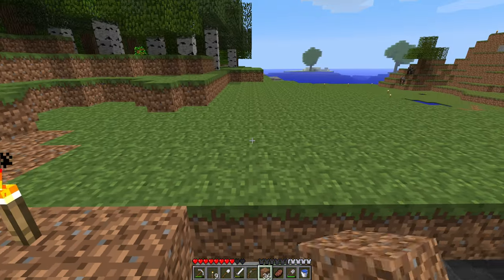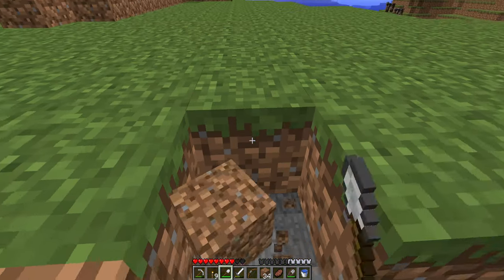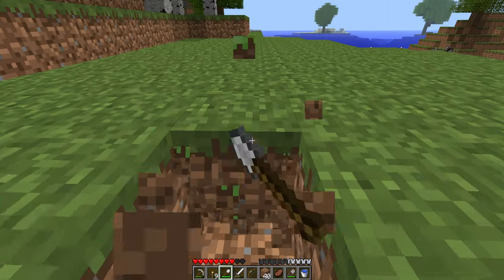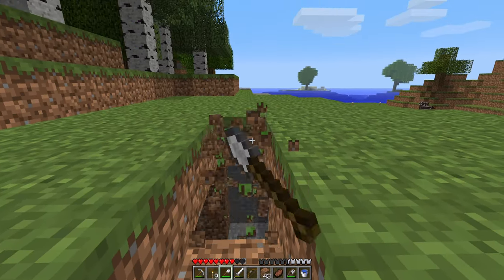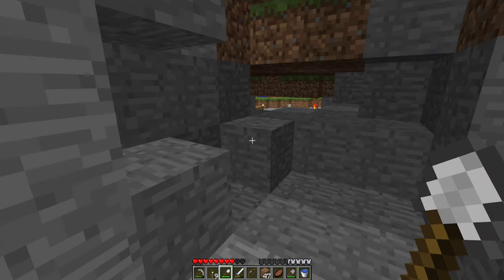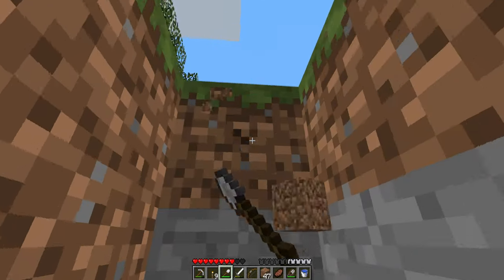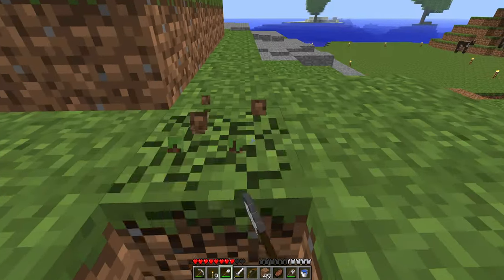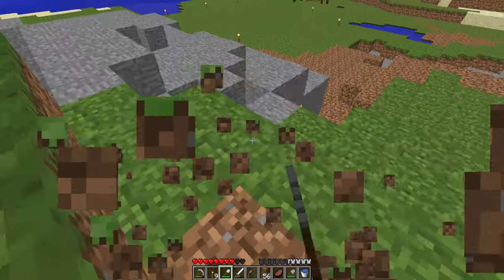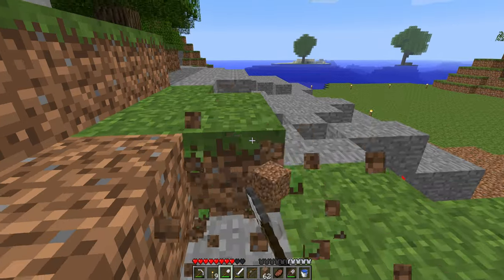We have this electric massage gun, and Cody was playing Cookie Clicker and he was like 'oh my god, what if I use it to vibrate my finger to spam the screen faster?' Oh my god, it was so fun — how far technology has come. Yes, we found the way to break the game.